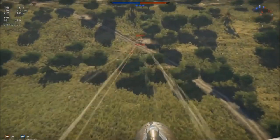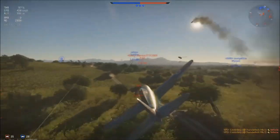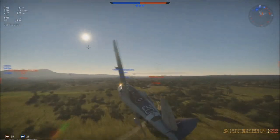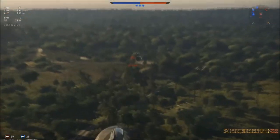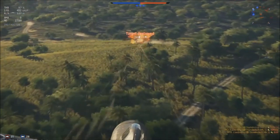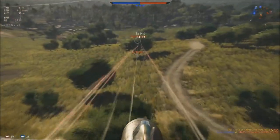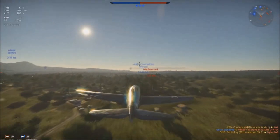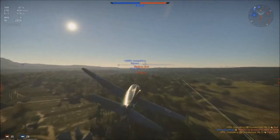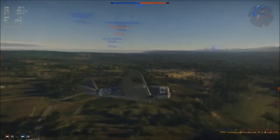Now, as mentioned before, you should try to avoid intercepting. While you can and should climb at the beginning of a match, your rate of climb will most likely be the lowest on your team, especially when carrying bombs. You can dogfight plenty well, but wait until the fight drops a few thousand feet, then you can take out your prey with ease. In summation, do whatever you want in this plane, but try to avoid intercepting if you can help it.